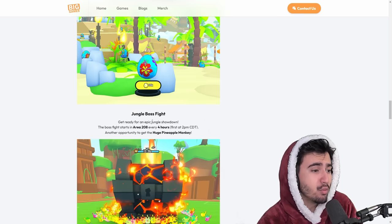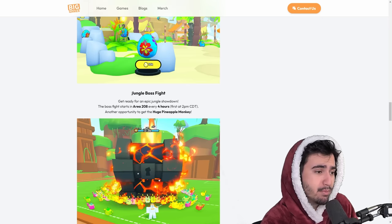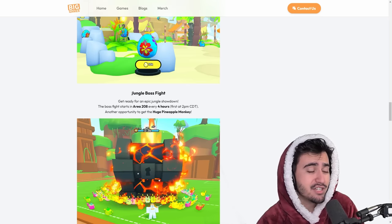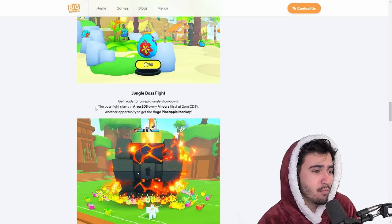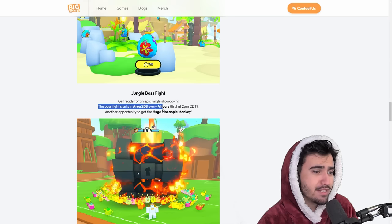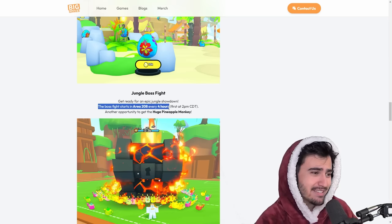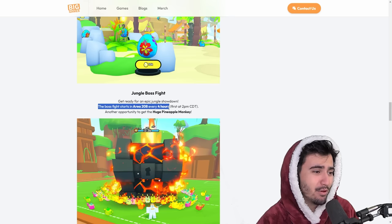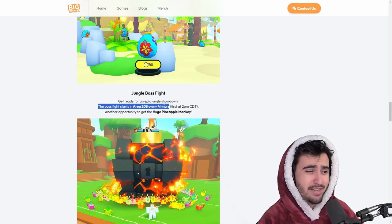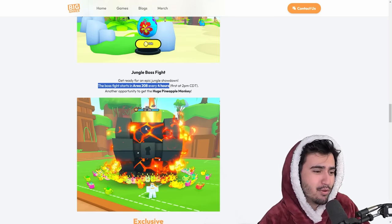We also got a new jungle boss fight, similar to what we had in the deep back rooms with that big boss. Last time the boss was pretty good and the chests around it gave decent loot, so I wonder if this will be similar. The boss fight starts every four hours, which I don't really like — timed events where you have to show up at a specific time aren't a great gameplay method for me personally. We'll have to see how good the loot is.